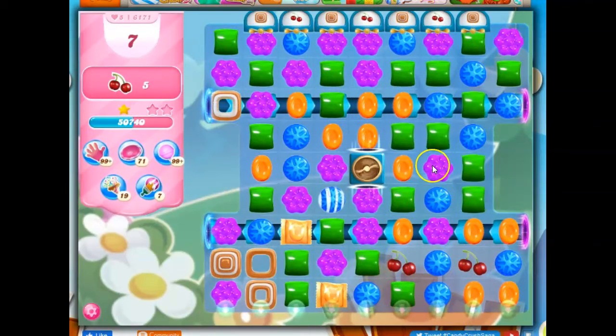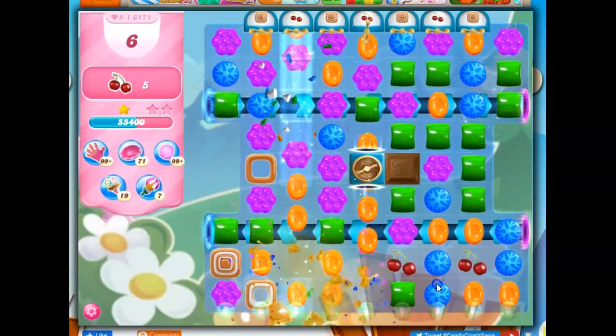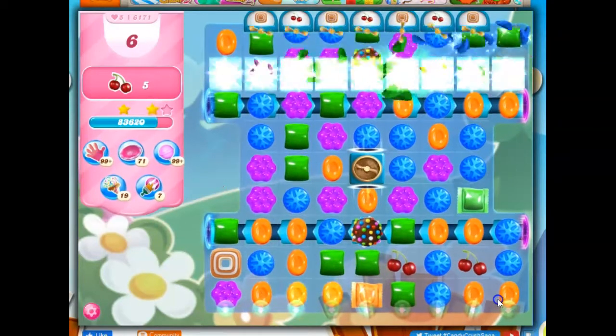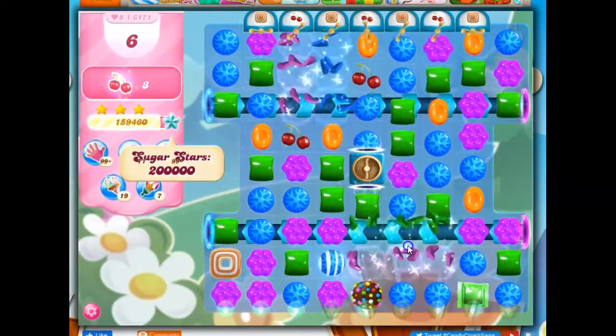And now we've got a lot of open space and fun opportunities here. If I do this, purples drop in — that doesn't help here. But if I do this, I'm bringing some of these down. I wanted a striped wrapped combo. I don't think it matters though. It looks like things are going to be fairly decent for me here.